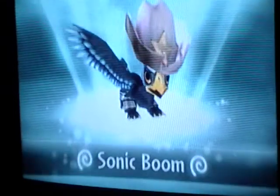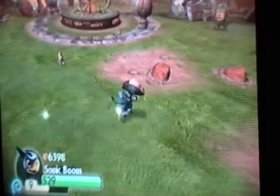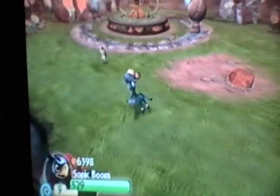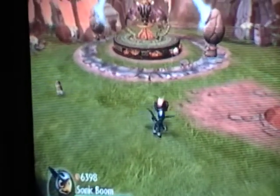And then, Sonic Boom. He's not fully upgraded. He can charge up. He can press D to fly, and then press D to hatch ticks.